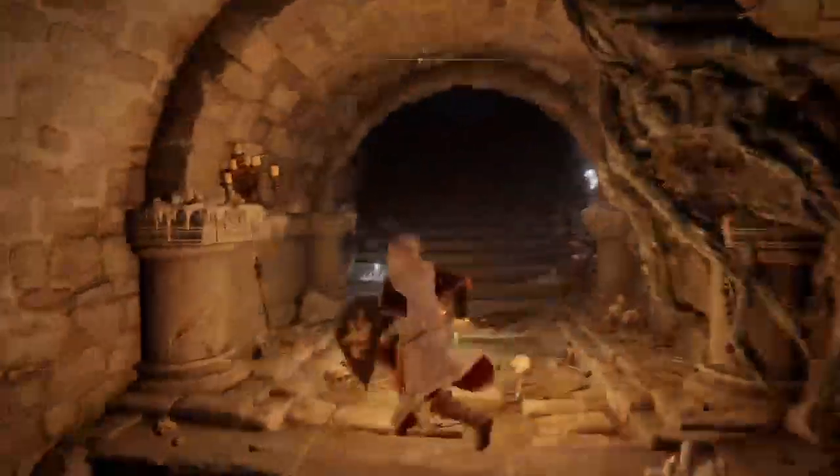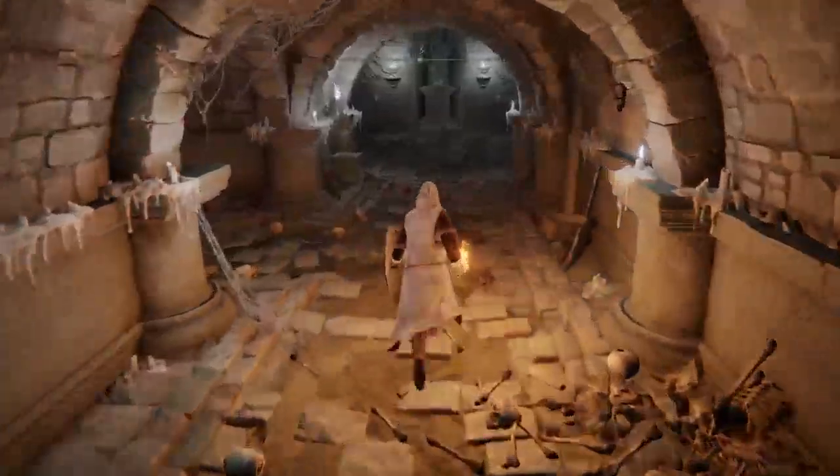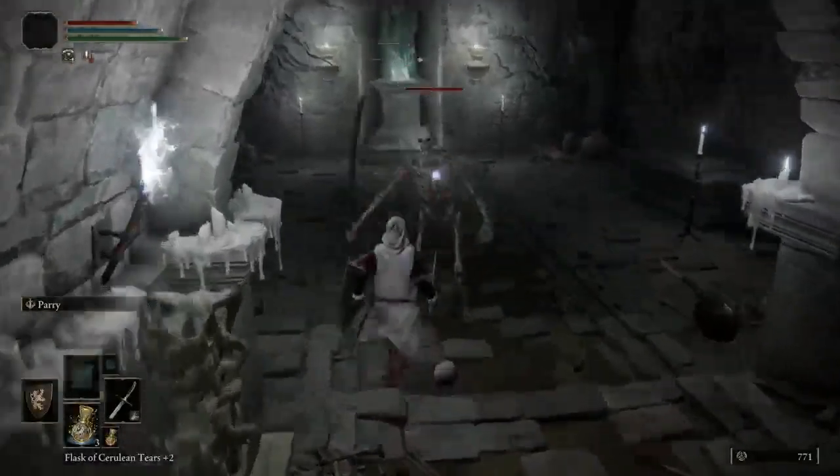I'm at the Tombsward Catacombs. I just leveled up, so I'm risking as few runes as possible running the dungeon. If you have a sword stone key, you can open up this and get a cookbook.